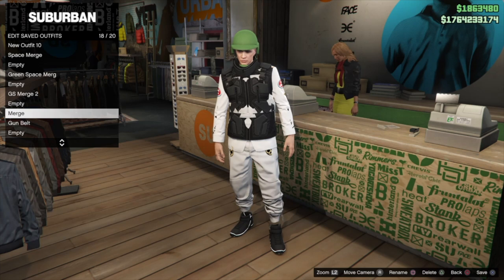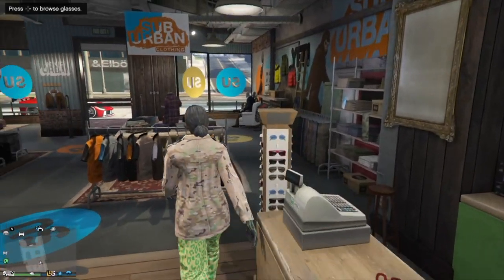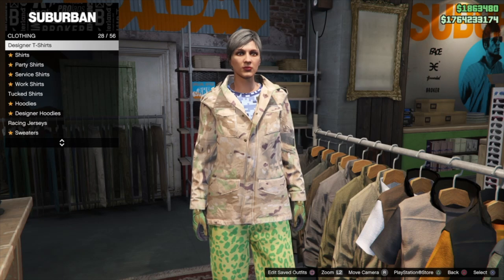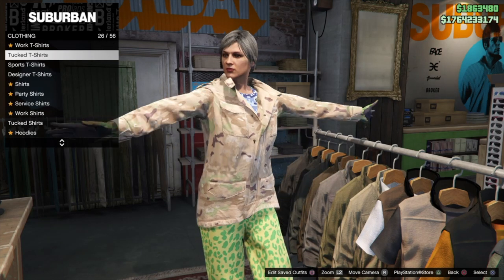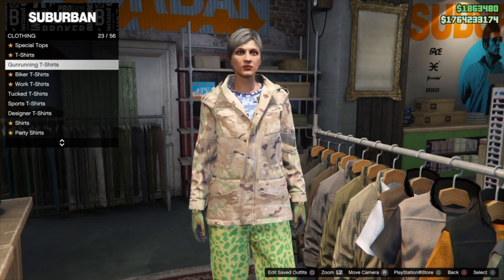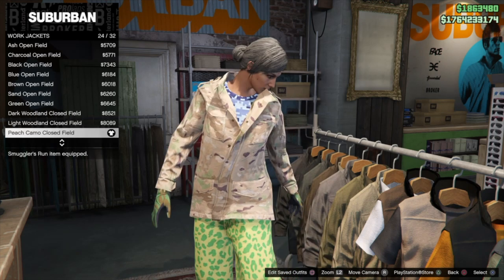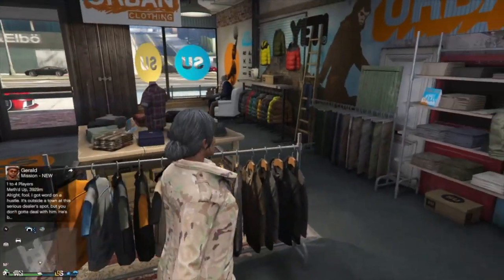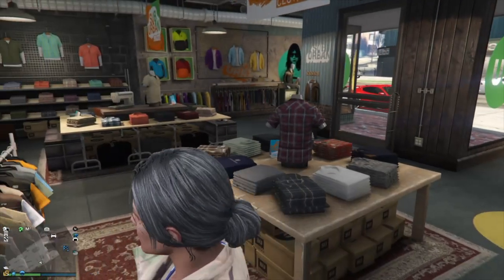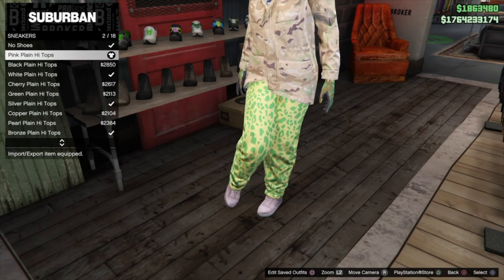I'll leave a link below if you're unfamiliar with the gender swap glitch. Now we're over on our female character — we've done the gender swap, saved that outfit on the male, and now on the female we want to build the gun belt outfit. For t-shirts, put the blue digital t-shirt under the gun running t-shirts. Then go under work jackets and put the peach camo closed field jacket. The blue digital shirt gives us the gun belt — you could also do the paramedic belt.